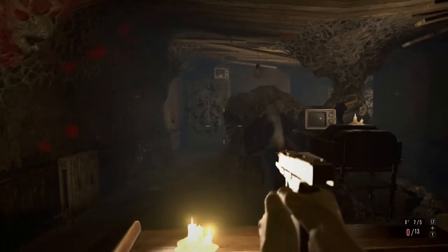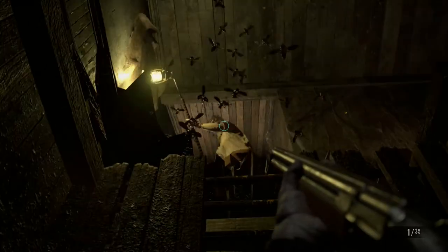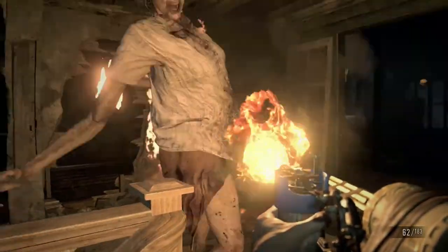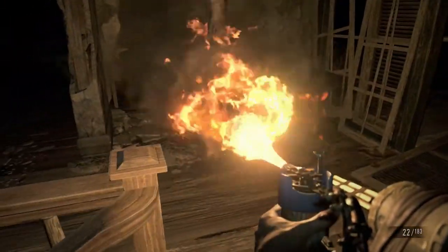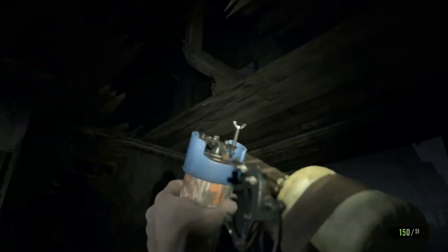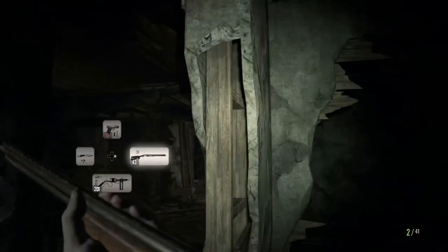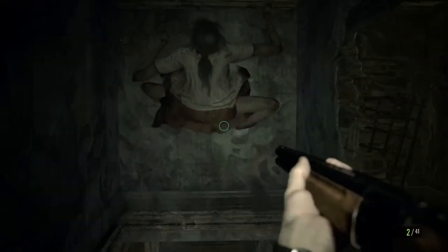For the first Marguerite fight, shoot her two or three times with the super shotgun — that should be enough. If she puts out a swarm of insects, switch to the burner and burn them away. For the second fight I used the shotgun a lot and made liberal use of the burner, partly to free up space by getting rid of the burner ammo I didn't need. After the fight I cleared the place out for handgun ammo and shotgun ammo, leaving the grenade rounds — though it might be worth bringing those along.